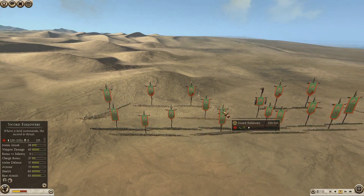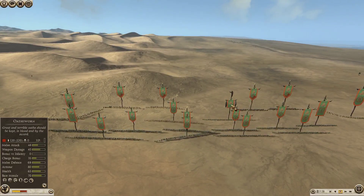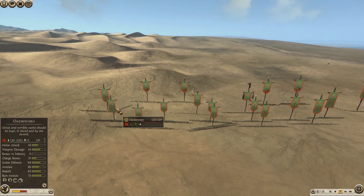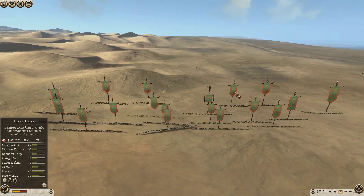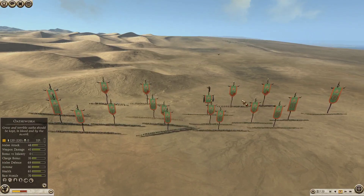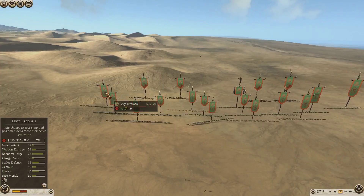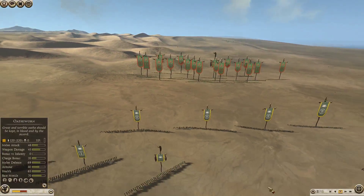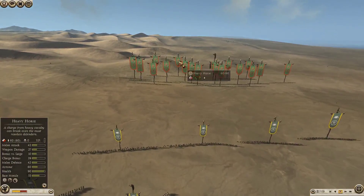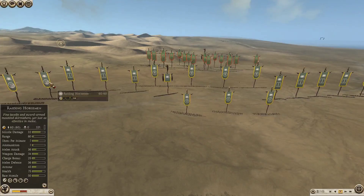SH Maul has got the sword followers out the front, then 3 Oath Sworn including his General, and Naked Warriors. Then he's got Heavy Horse — 4 Heavy Horse there — and some Levy Freeman meat shields as well, no skirmish. We'll see how that goes, but he does have the 3 Oath Sworn and the 4 Heavy Horse which are pretty lethal to face.